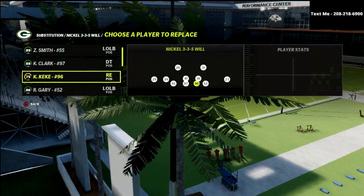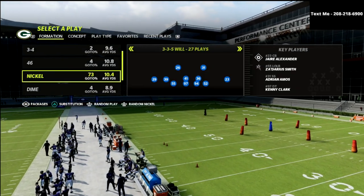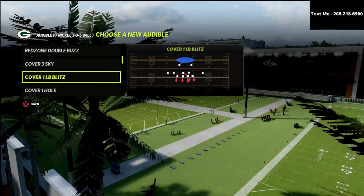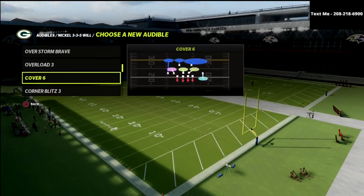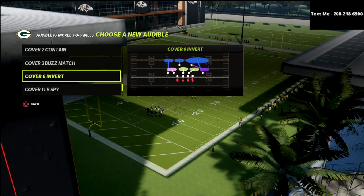Now, in this video, we're talking about the nickel 335 Will formation. If you haven't heard of this, this is a great formation out of the Pittsburgh Steelers playbook. You can also find this in other playbooks like the Chicago defensive playbook. One of the things I really like about this formation is it has the cover four quarters, it has the cover six, it has the cover four palms, and then it also has the cover six invert.